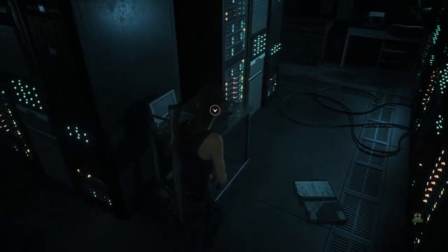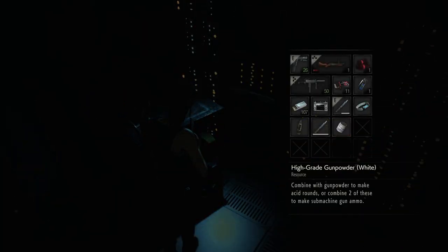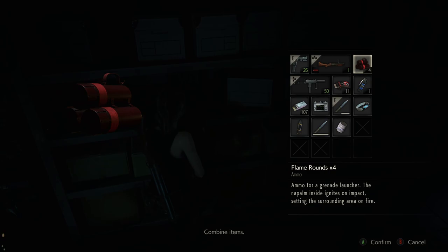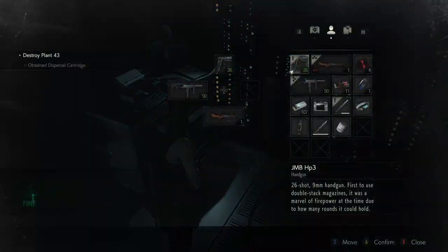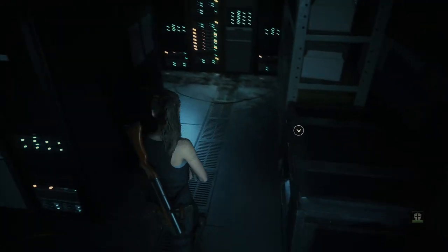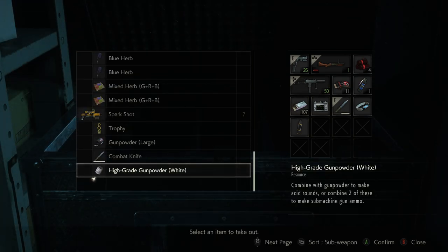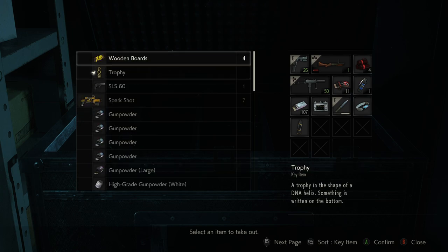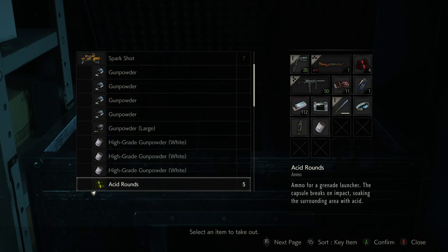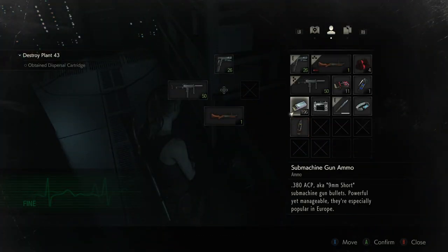Let's see what's in the server room now then. We've got plenty of inventory slots. Hybrid gunpowder. Nice. And a box — why would there be a box in here? Since we have less than 200 ammo, get this, get this, combine, combine. That's great.